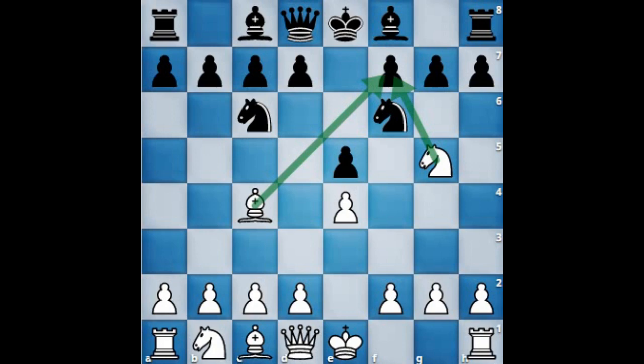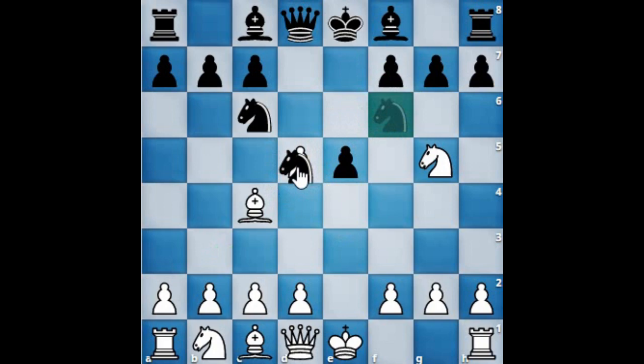The main move for black here is pawn d5, blocking the diagonal for the bishop. Of course the pawn at e4 will capture d5, and if black captures the white knight then there will be an opportunity for white to launch a fried liver attack.